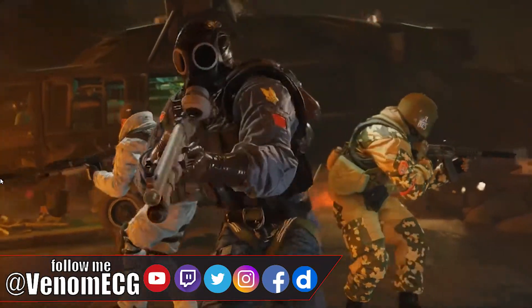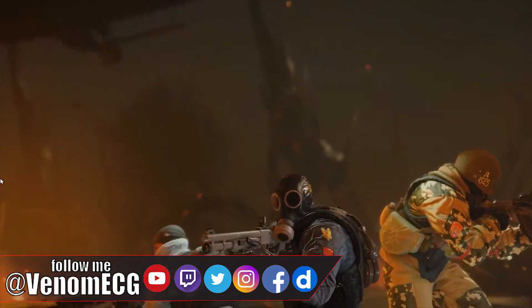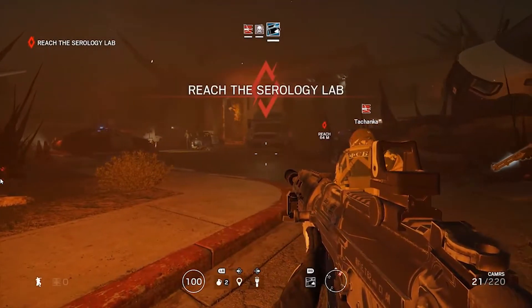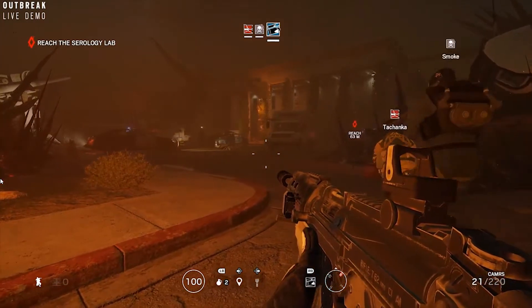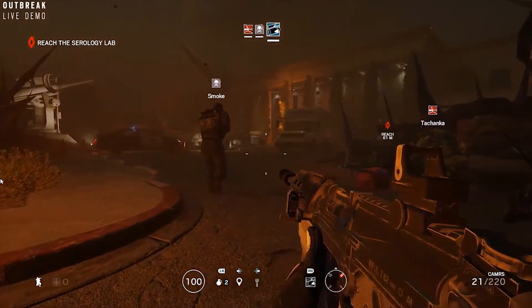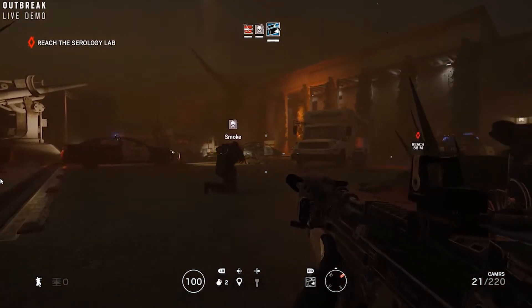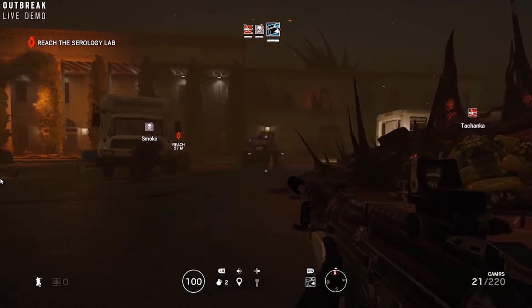Yo, what is going on, people? We finally know what is up with Operation Outbreak. We have gameplay, and we were given a whole bunch of details in the livestream. So if you missed that, I got you covered with all the details and everything that you would have missed. Operation Outbreak is a four-week event coming to Rainbow Six Siege on March the 6th to all platforms. You can play it early on the test servers, February the 20th — I think that's next week, Tuesday.